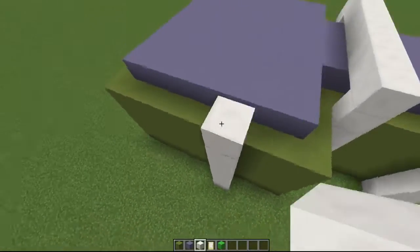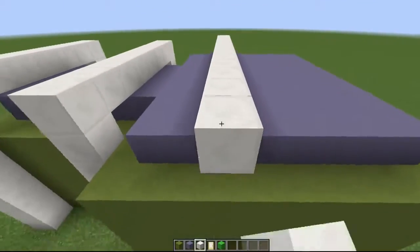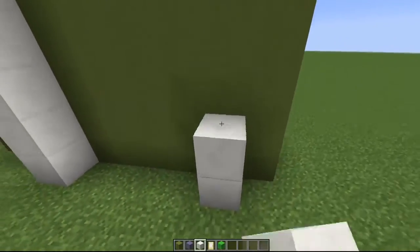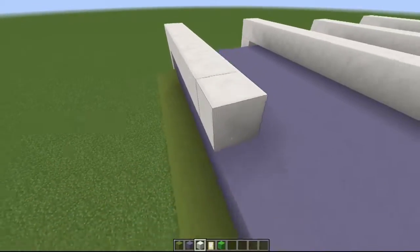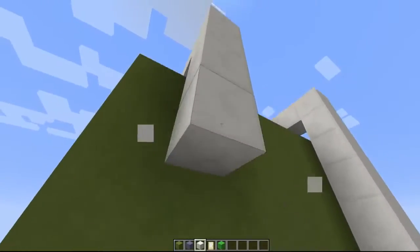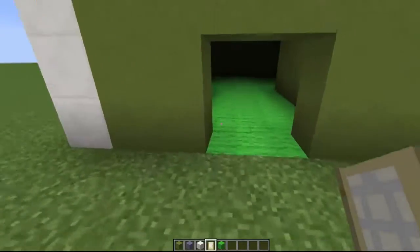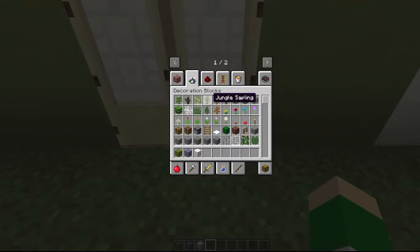People would get scared if they knew the truth — that creeps me out a bit. Let's just think that we are outside and not in a dirt block. We are building a really tiny couch for this big television. We have to watch how many blocks we place because there's not a lot of space inside, so we have to create space using our imagination.